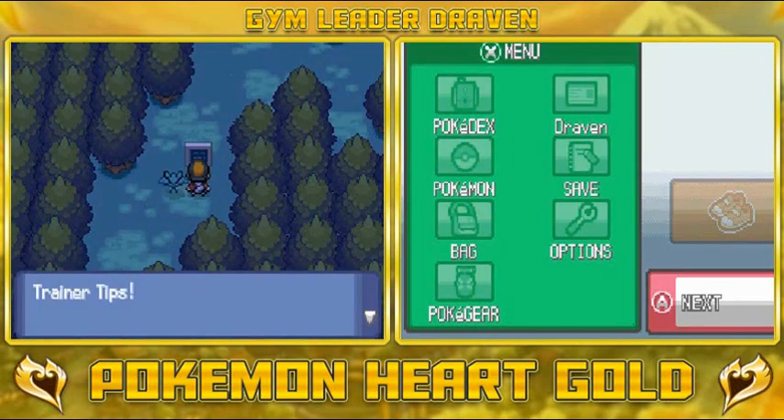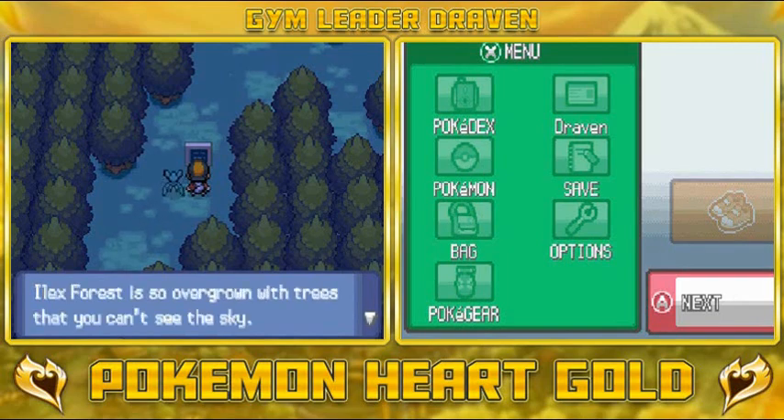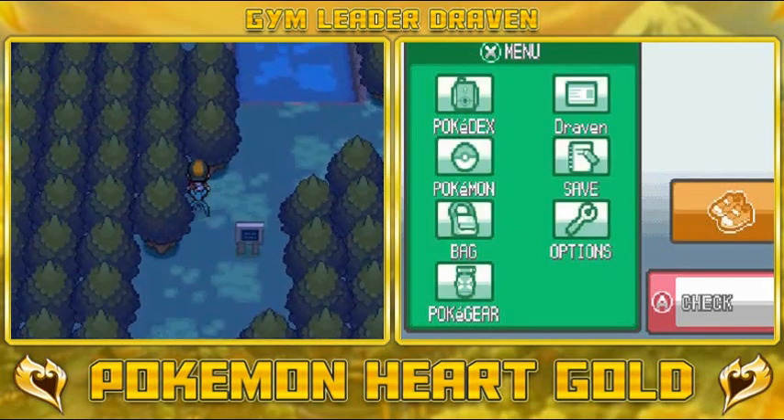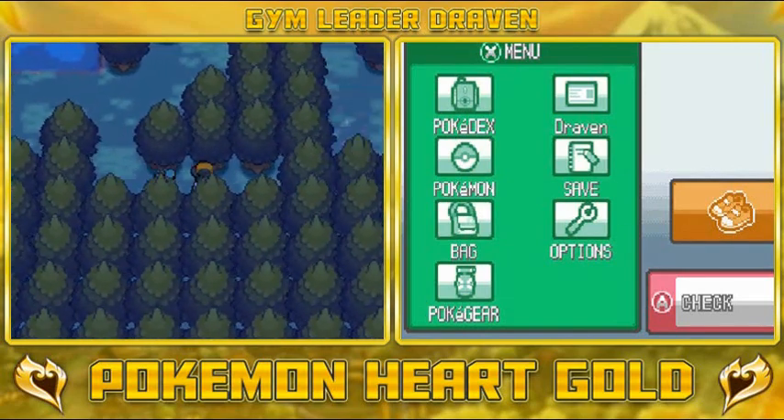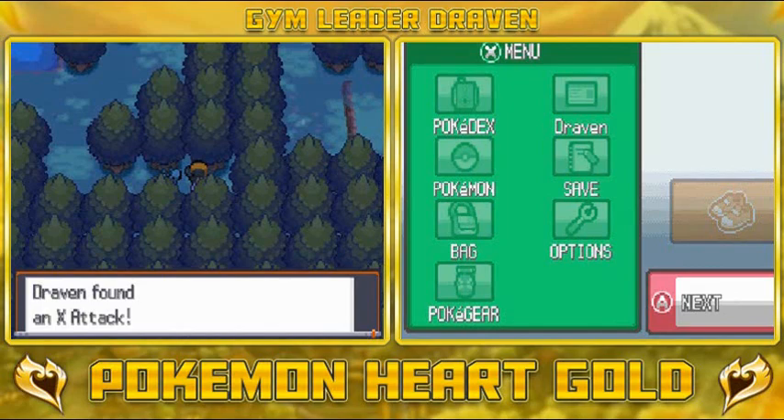In this place right here, you're going to be finding some bug Pokemon, but you can also find them on the trees. The trainer tips here say: Ilex Forest is so overgrown with trees that you can't see the sky — please watch out for items that may have been dropped. And there might be an item right here. Yes, we found ourselves an X Attack!